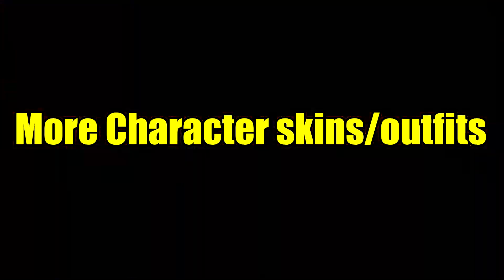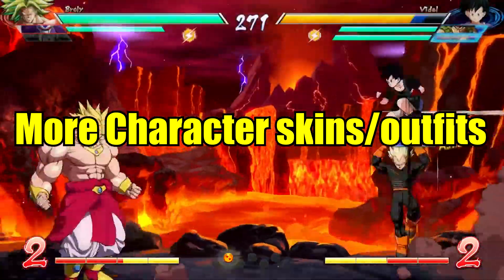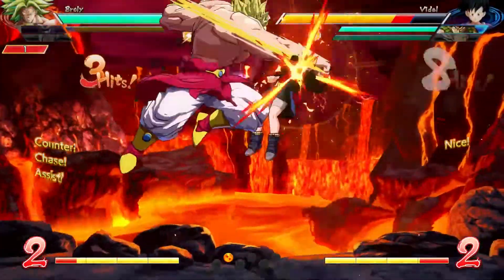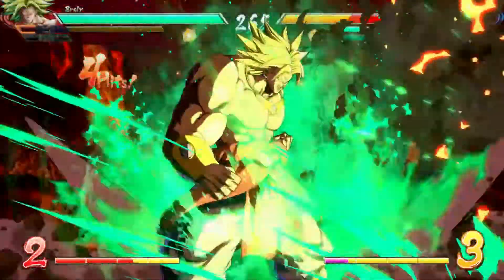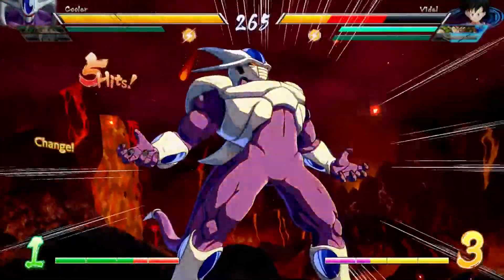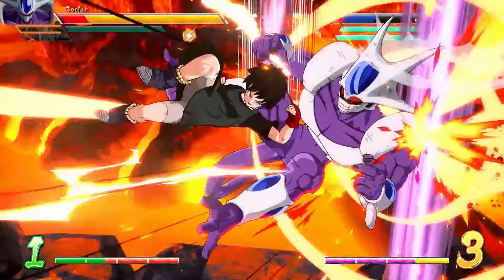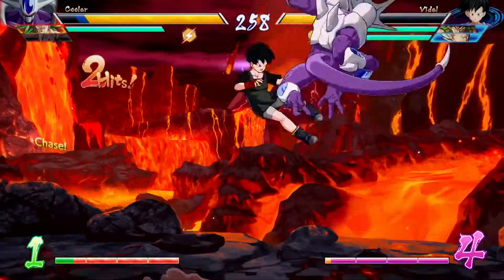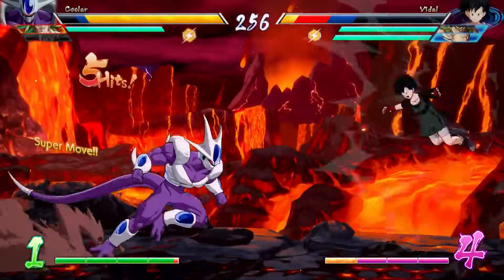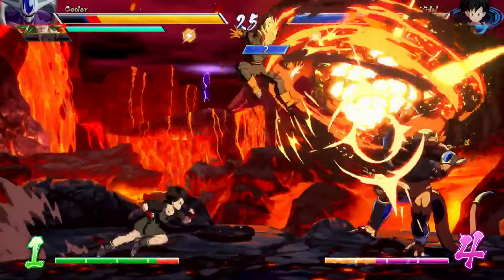Starting off this list, let's talk about Character Skins. With the release of Season 2's DLC they added Videl as a DLC character, and she's the first character in this game to receive an alternate outfit. Now that's really awesome, but every character in this game should have alternate skins or outfits. Pretty much every single character in this game has worn a variety of different outfits throughout the anime, and because of that there's so many outfits that the developers could easily put into this game.